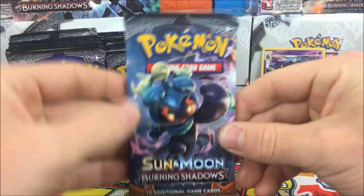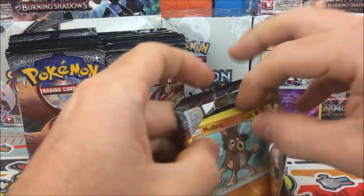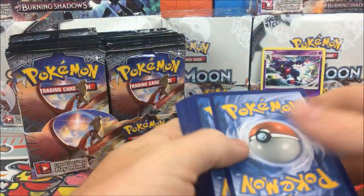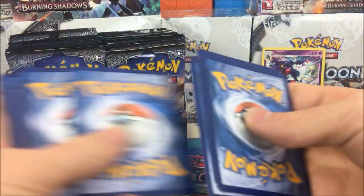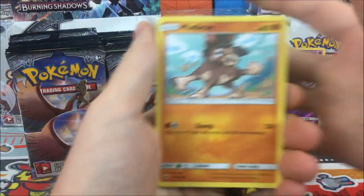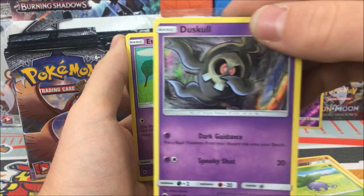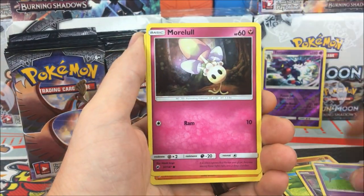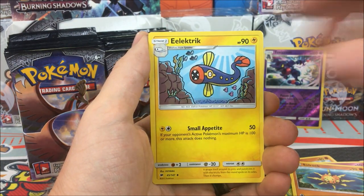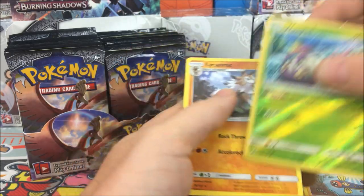I'll go through a handful of packs covering all the cards and then skip some commons and uncommons once we're into it a bit. But I want to enjoy the first couple packs since it's a new set and my first booster box. Pack two: we have a Doublade, Espeon, Moralwhile, Solrock, Gossifleur, Minior, electric Wind Pod reverse, Inkay, and Lycanroc regular rare.